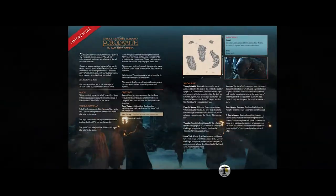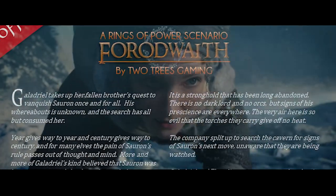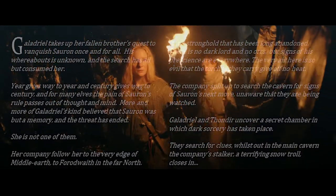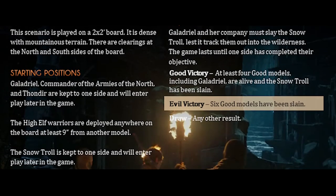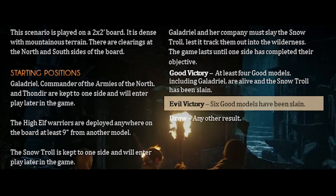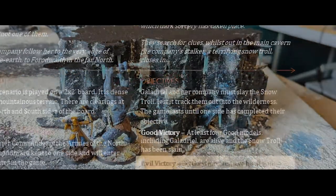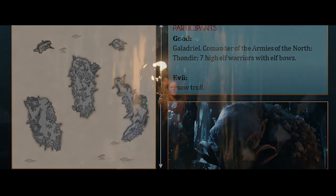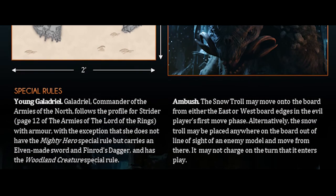Galadriel's trying to find Sauron and has led her company to Forod Wraith — they all spread out to look for clues Scooby-Doo style. Galadriel and Thondir find the room at the back through the ice wall where they find Sauron's mark — this is where the scenario starts. The good player deploys 7 elf warriors anywhere on the board at least 9 inches apart, and these guys start the game following the rules for sentries. The Snow Troll moves onto the board on the evil player's first move phase from any board edge or out of line of sight, and it can charge in the turn it enters. For Galadriel and Thondir, roll a dice each turn — if the result is less than the number of turns played, they move on from the centre of the north board edge.